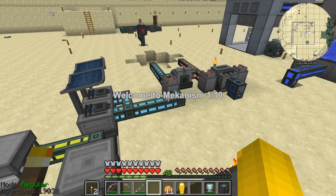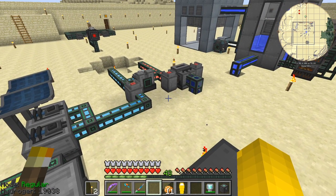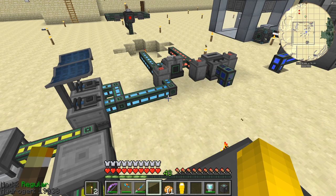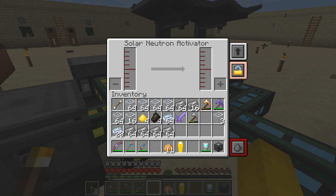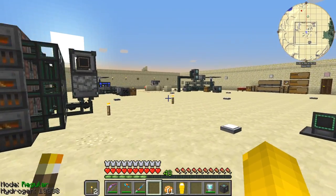Hello everybody and welcome once again to Mekanism 110. At the end of the last episode we produced some deuterium and some tritium. Since then I've moved the machines around — the deuterium was coming from the left-hand side, now it's on the right-hand side, and the tritium is coming from the other side. I've also put some speed upgrades in these solar neutron activators. Today we're actually going to build the reactor.